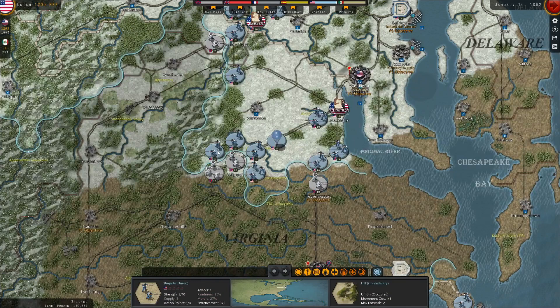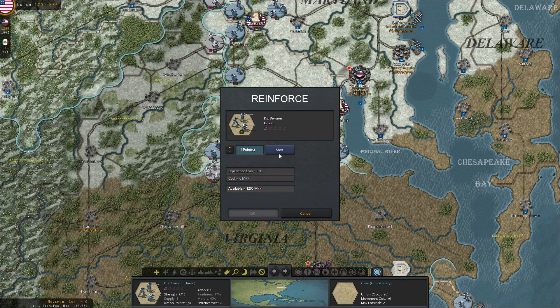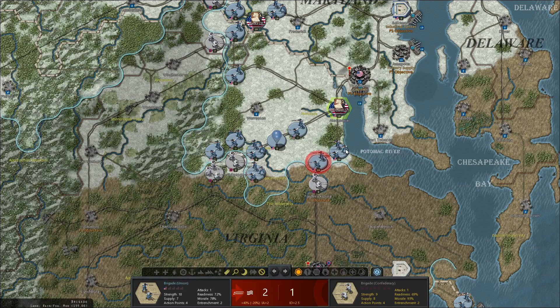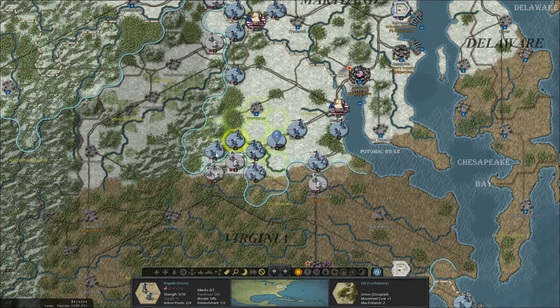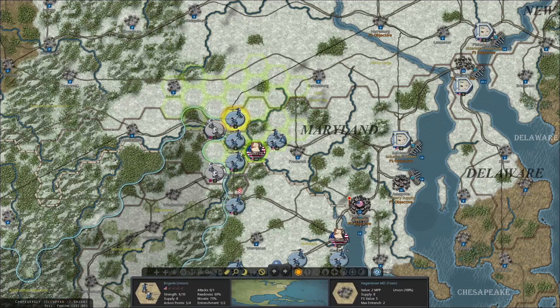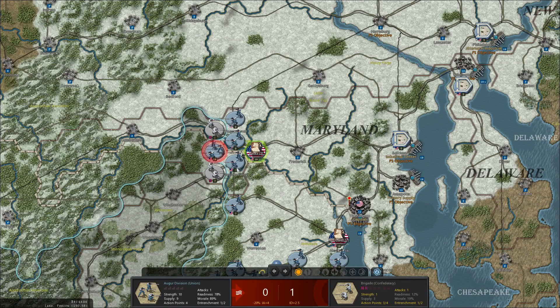Let's do this — they're entrenched, I think. We'll attack there to get rid of their entrenchments. We basically attacked non-stop and did no damage against this brigade at Culpepper — probably because of the weather, since we're attacking in the snow.